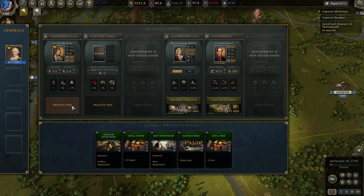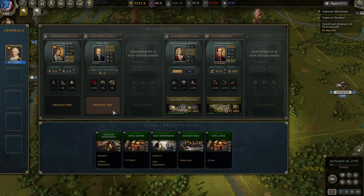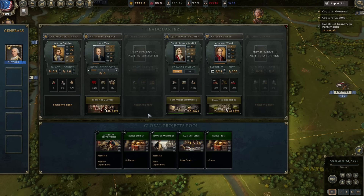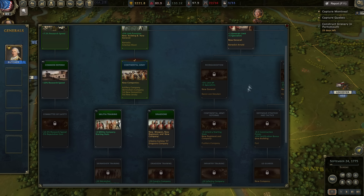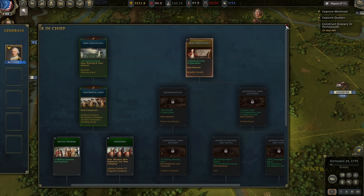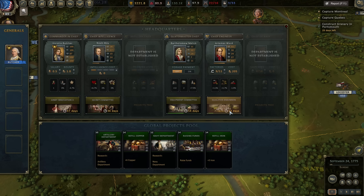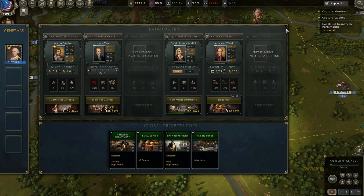We don't have enough iron or wood, frankly, to produce 74 muskets a day. Our commander-in-chief, Horatio Butcher, is now able to assign a new role, and we can also assign a chief of intelligence. Noah May is the best of the options. We'll research speed first to start unlocking the intelligence tech tree. For Horatio Butcher, I really want fusiliers — to get there I need Army Innovation 2, which will open up a new general limit so we can have two field armies, and give us more specialists per week. Maybe we pause the qualified engineers research to refill the iron, which will help produce more muskets.